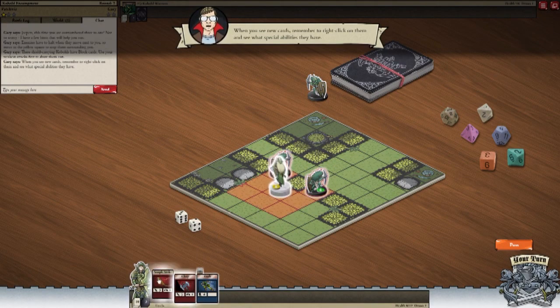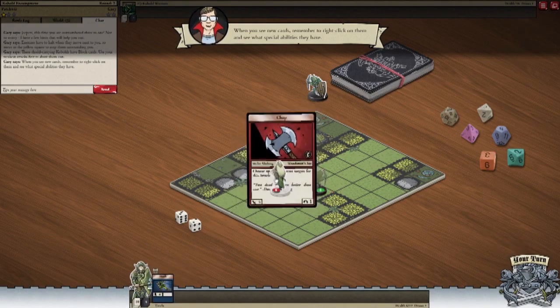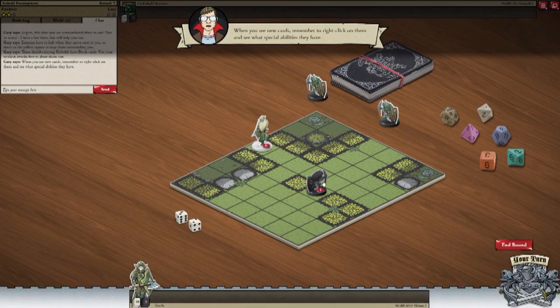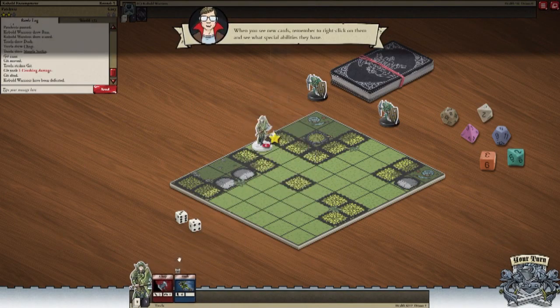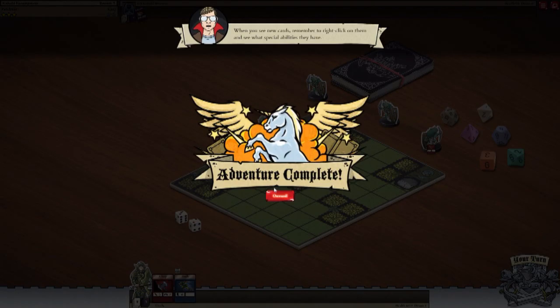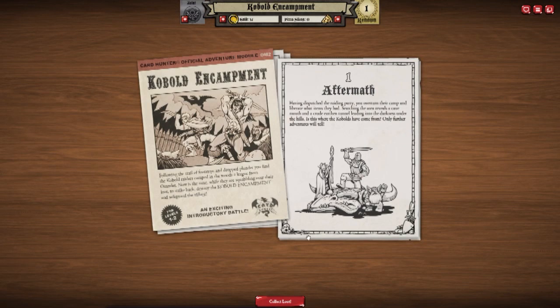Okay. Simple strike on shieldy here. Ouch. Choppy choppy. Got him. Okay, let's dash away, dash away, dash away all. And smack. Boom. Gotcha. When you see new cards, remember to right-click on them to see what special abilities they have. And there we go! We've dispatched the varlets.